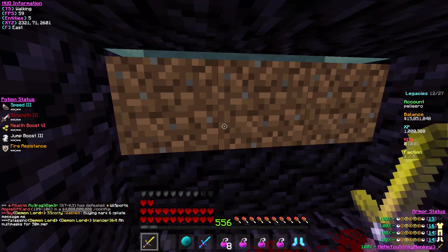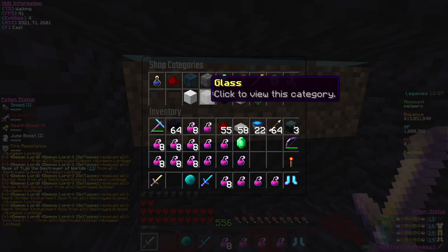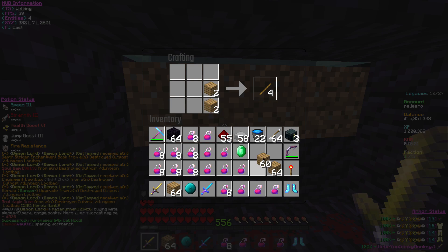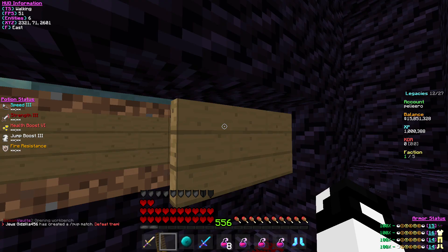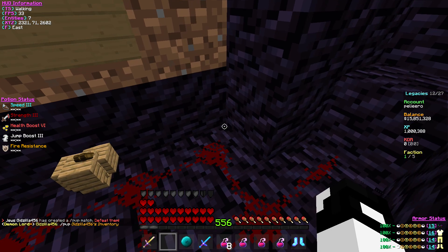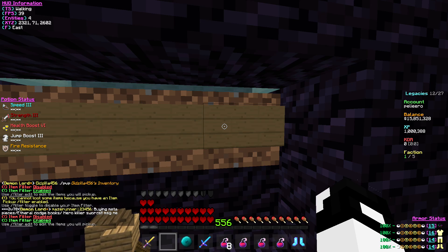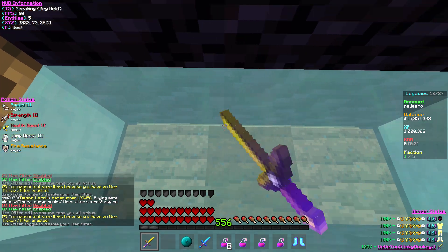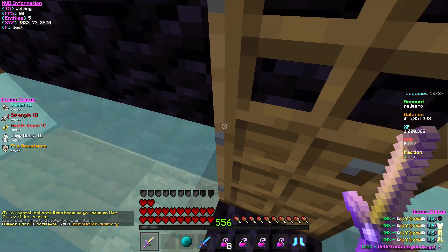They can hit you back if you stand right here, but if you're smart, simply do this — there we go, go ahead and do that. This will actually make it so it is literally impossible for them to hit you back, and this is just your regular crusher, you can be as wide as you want.